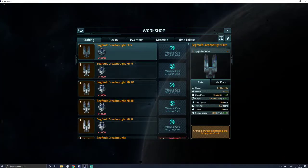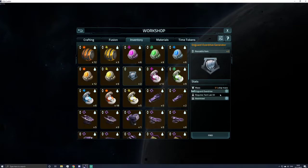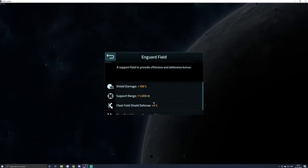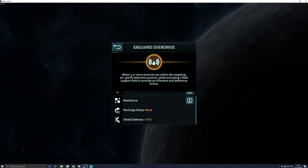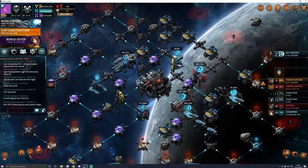Before we head out I'll show you what the on guard overdrive looks like just so you know which one I'm talking about. These are the perks - it does a support field but it doesn't say anywhere that it slows you down. Any ships within the field get a 50% speed increase, shield defense is increased by 5%, and the support range of the field itself is 11,000 meters. As I said, it doesn't say anywhere about it slowing you down, however it really really does. I don't want to demonstrate that and lose one of my Sovereigns because we're currently in the middle of the event.